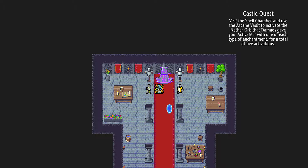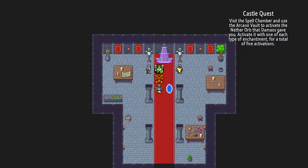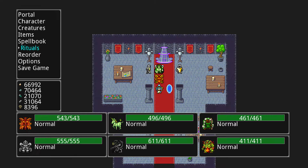Hey everybody and welcome back to Siralim. I explained a lot last episode and we got into the field a little bit. Now I want to explain a little more and then try to clear a duty and show you around and show you different stuff. But first, what I have going right now is a nether orb. A nether orb is what you need in order to create a nether egg, which can hatch a nether creature — a more advanced creature than its standard core creature.